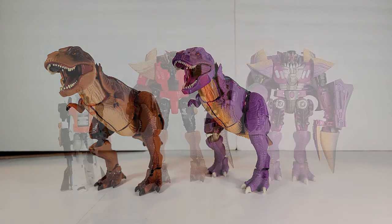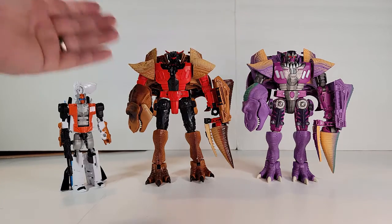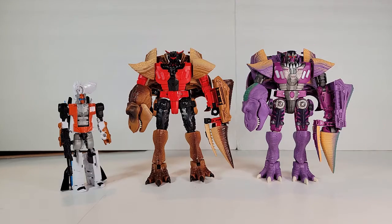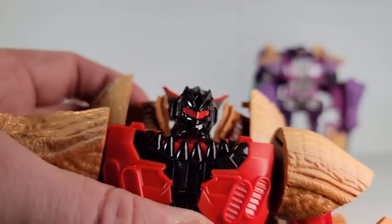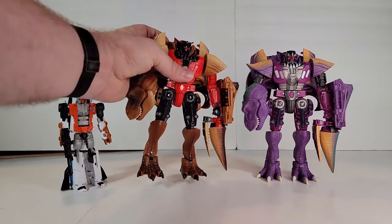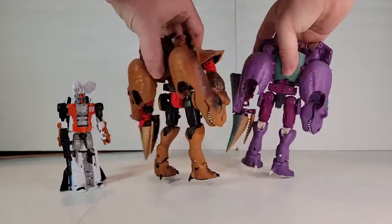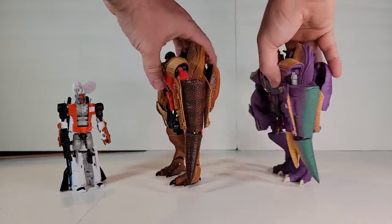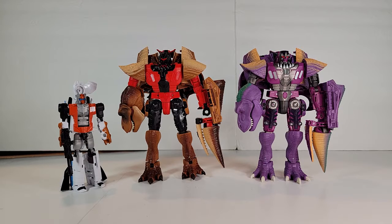Let's take a look at the robot mode. Here we have Tyrannicon Rex in robot mode. As you can see it's mostly all the same as Kingdom Megatron — they just did a new head sculpt on it. It's kind of a Grimlock-y vibe. The rest is just a recolor of the Kingdom mold, but it's still a really good mold. I like the new head; I think it really works as a new character.